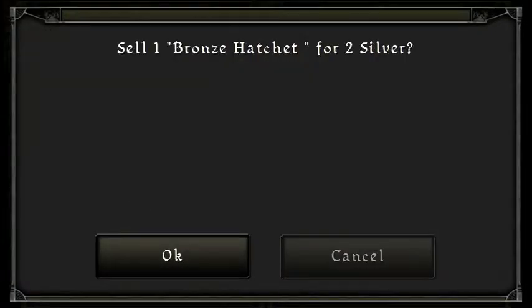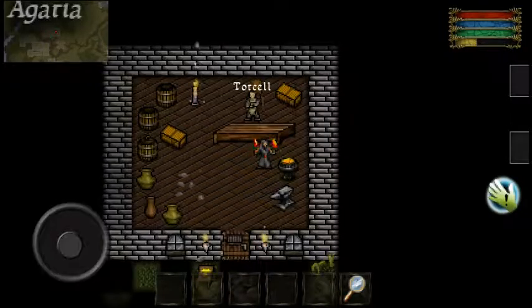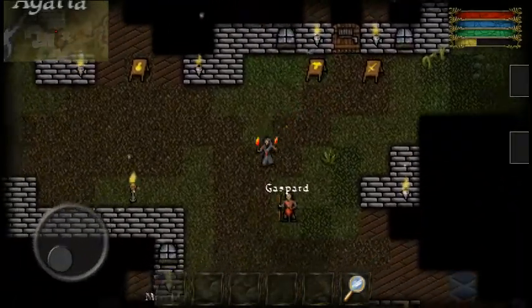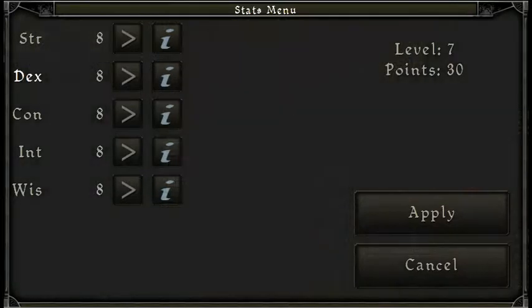Selling a bronze hatchet — I thought we could use it to cut down trees, but this is not Minecraft. I don't think I'm ever gonna stop using my magic. Oh, we did level up here, so we got some more attribute points.